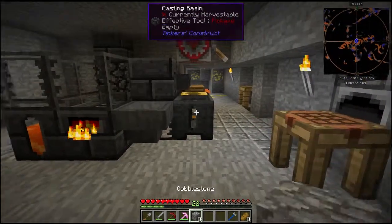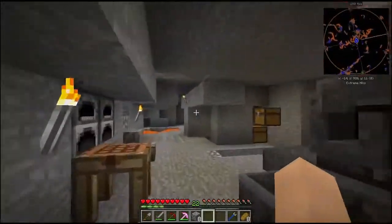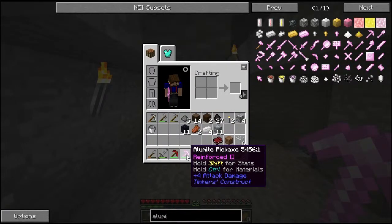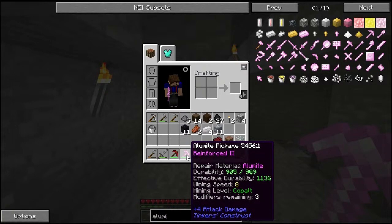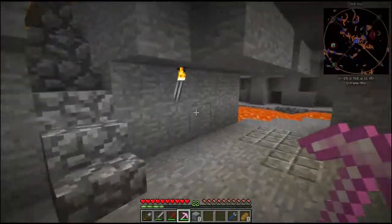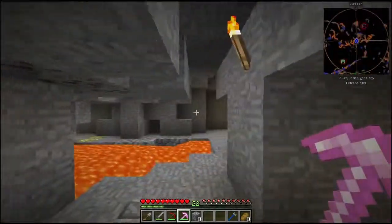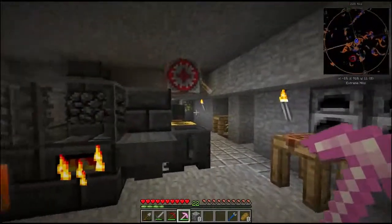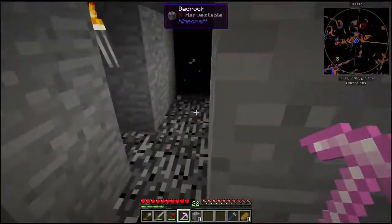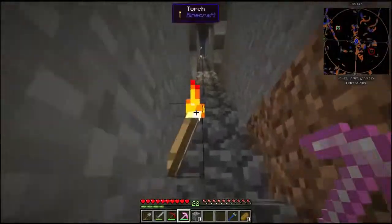I think that's going to do it for this episode. In the next episode we will go ahead and head into the nether, because this Alamite pickaxe does have a mining level of Cobalt. So we might as well go into the nether and grab some of those ores — that way we can start creating some of the better tools and start mining out this entire area a little bit easier. I hope you enjoyed today's episode. If you could rate the video down below it would be greatly appreciated, and if you like the series go ahead and hit that subscribe button. But for now, this is goodbye.